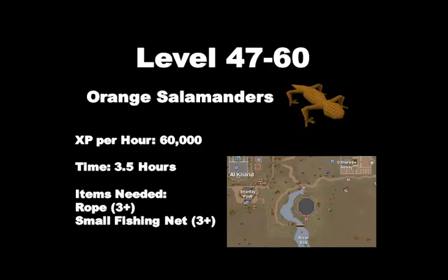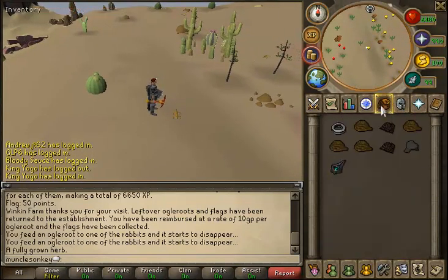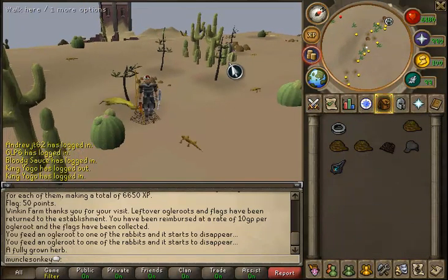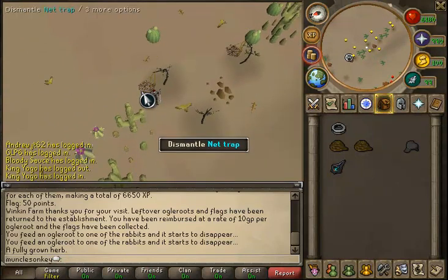From level 47 to 60 we're going to be hunting orange salamanders. This is in the desert, so wear desert robes and bring an enchanted water tiara or a few water skins. It will only take about 3.5 hours to reach level 60. You need 3 ropes and 3 small fishing nets - bring extras in case you disconnect and your traps disappear, as banking is very annoying. You can bank at the Dominion Tower if you have the requirements. To get there, teleport to the Dominion Tower or run east from Shantay Pass.